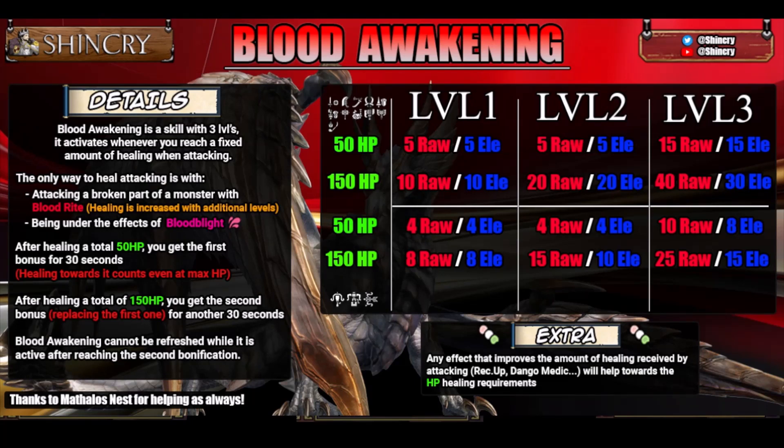At level 1, the 50 health boost is 5 to both attack and element, while the 150 health boost is 10. At level 2, the 50 health boost stays the same while the 150 health boost gives you 20 to both. At level 3, the 50 health boost is 15 to both and the 150 health boost is 40 to attack and 30 to element. You need 1 level of Blood Rite to make this skill combo work. You get survivability through Blood Rite, you get more part breaks resulting in more materials and afflicted materials at the end of the hunt, thanks to the primal legs having part breaker baked into the piece. Blood Awakening's biggest weakness is that you need to be breaking parts or getting hit by afflicted hits in order to benefit from the boost.